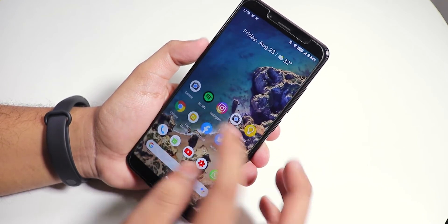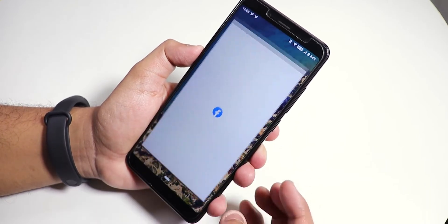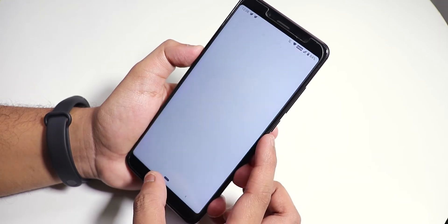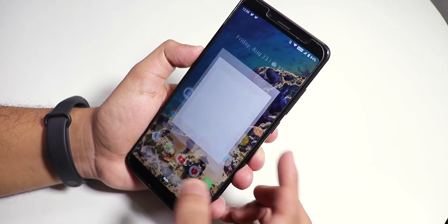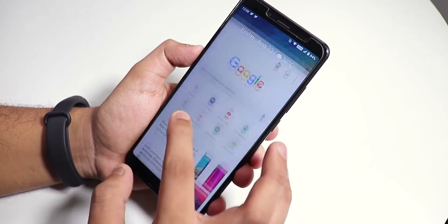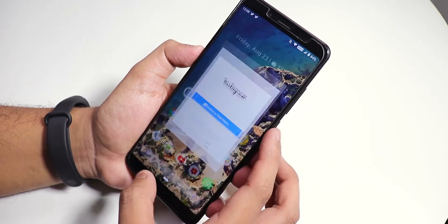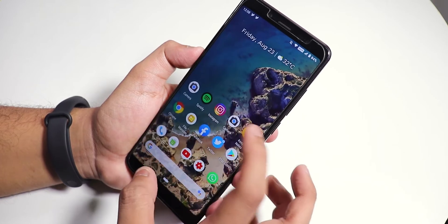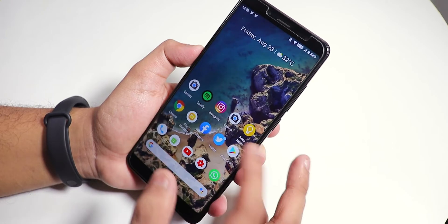Let me open some apps to show the app open speeds and RAM management. Opening File Explorer, Facebook, Twitter, Play Store, YouTube, and Instagram. Now let's open all the apps from memory again. As you can see, the app open speeds and RAM management are pretty fine.